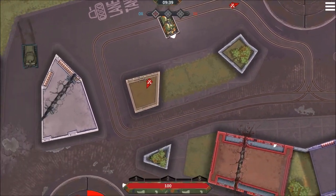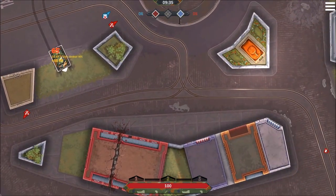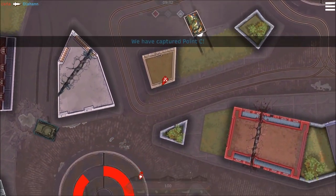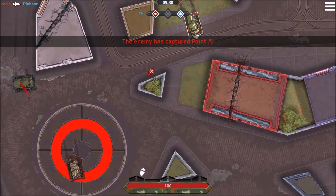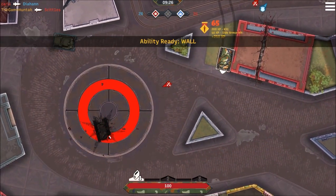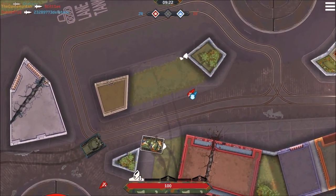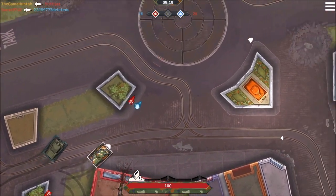Today we're going to be using the Grizzly tank. The Grizzly Mk1 is the first tank that players unlock. Although it's unlocked at the start of the game, it's well balanced — both easy to learn and easy to play. So do not feel discouraged that you're going to be completely overwhelmed at the beginning. The Grizzly is a very good tank.